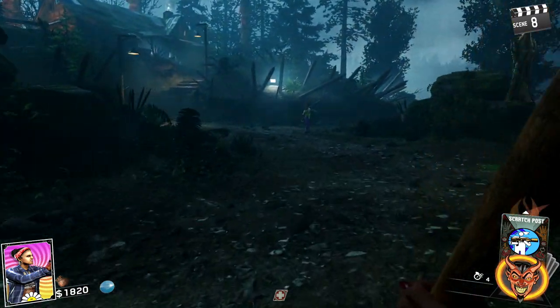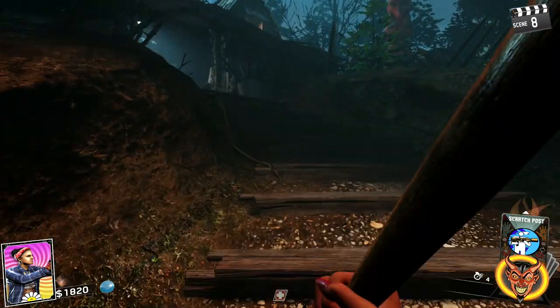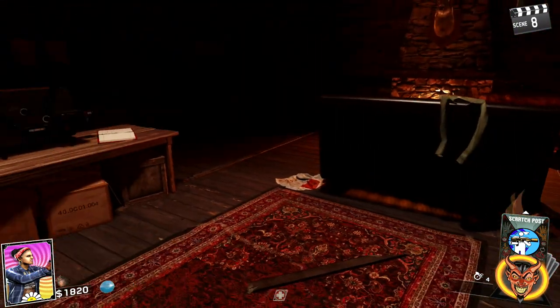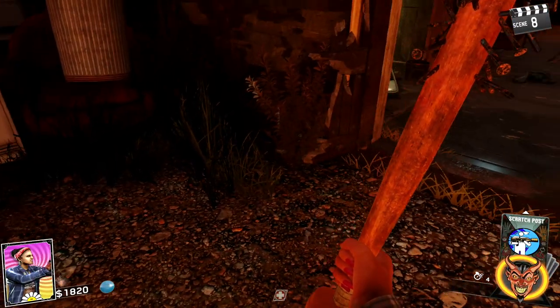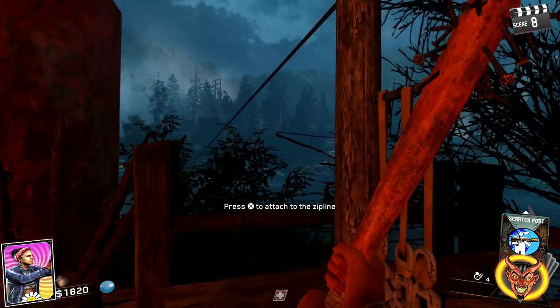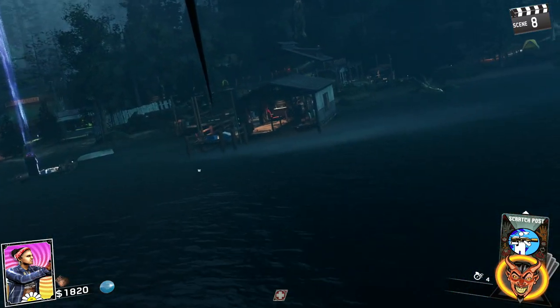From here, run straight and go up the steps. Once you get all the way up the steps, you're going to notice the projector on the table right in front of you. You haven't done yet — you need two reels. The first reel is going to be at the back end of that cabin on the floor, right next to the bench.